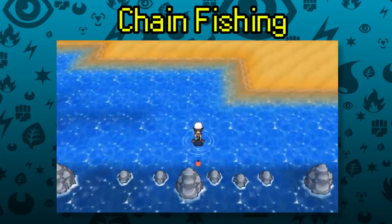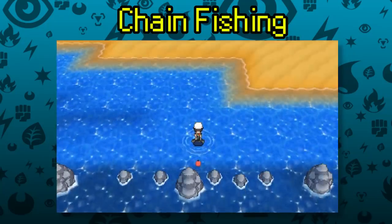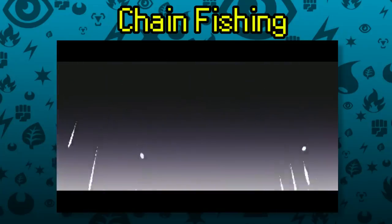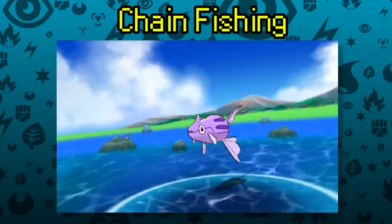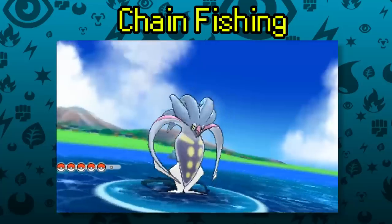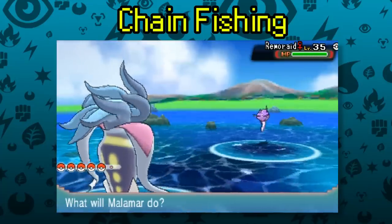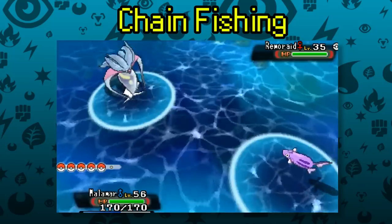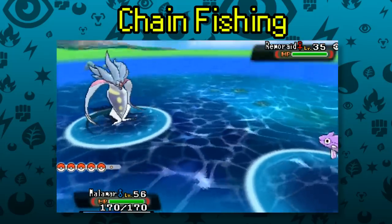In my opinion, Chain Fishing is the fastest way to find new shinies, usually taking less than an hour or two once you've mastered the technique. The only downside is that there's not a huge variety — only around 40 to 50 types of Pokémon across both game sets, all rod combinations, and evolutions. Still, if there's a fishing-compatible Pokémon you want in its shiny form, chain fishing is probably your best option.